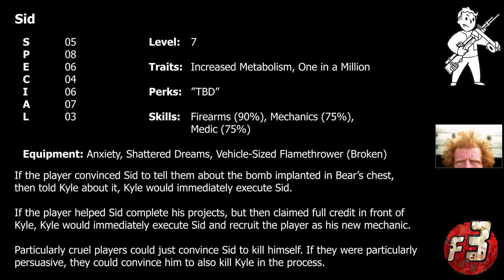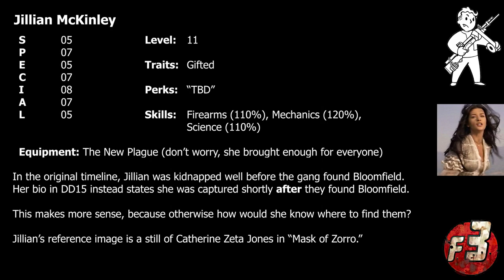Sid would also be greatly relieved if the player rescued Jillian McKinley, which would allow him to once again gracefully fade into the background. As for Jillian herself, she was something of a wild card — we actually already talked about her back during our series about Design Document number 14. Most of the information in Document number 15 retreads what we already know from the previous document, but her presence would modify the player's interactions with the Rusty Hooks in some particularly important ways.